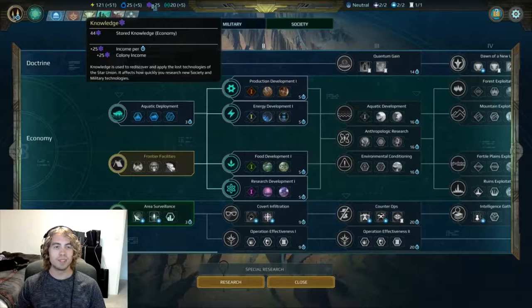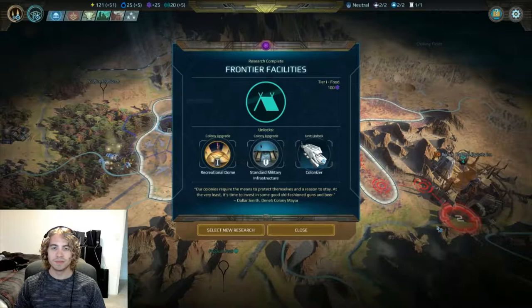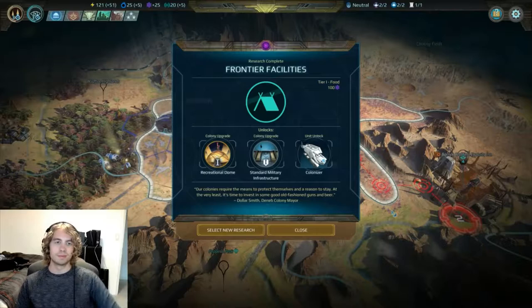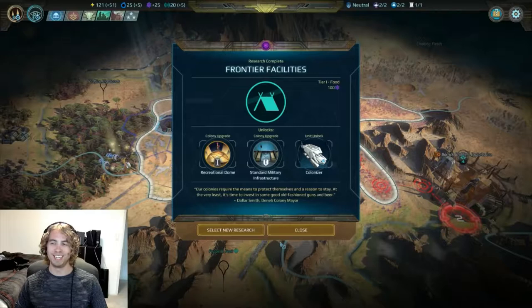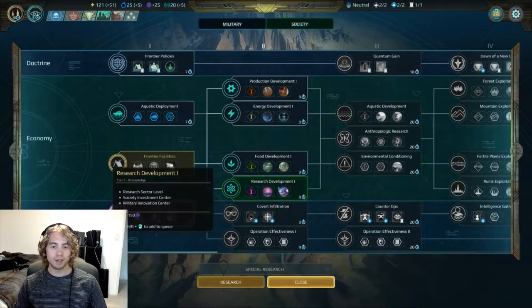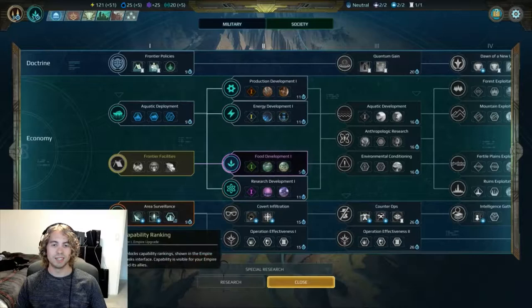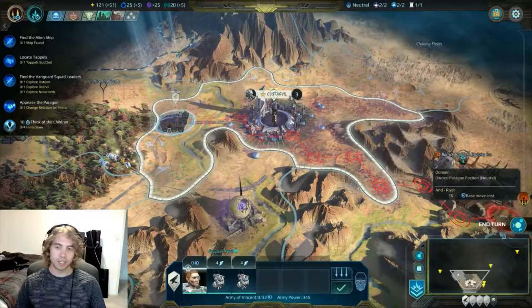These cost energy as well — how much energy do I have? I just see plus 25. 'Our colonies require the means to protect themselves and a reason to stay. At the very least it's time to invest in some good old-fashioned guns and beer.' This is definitely Vincent Gladstone's colony. Let's do food development next. Okay, you can only have one selected at a time. End turn.